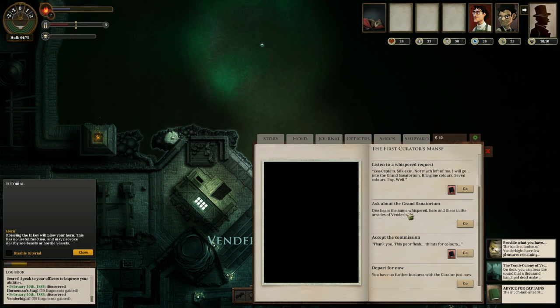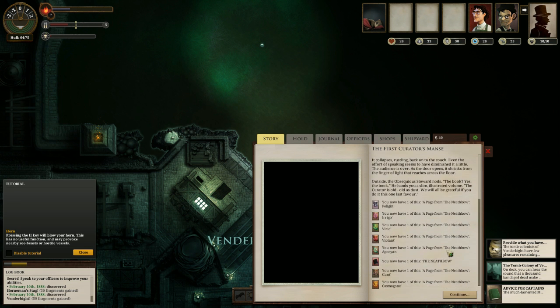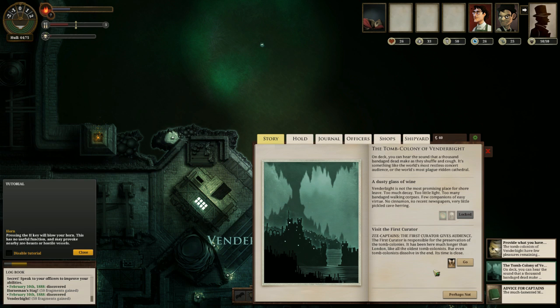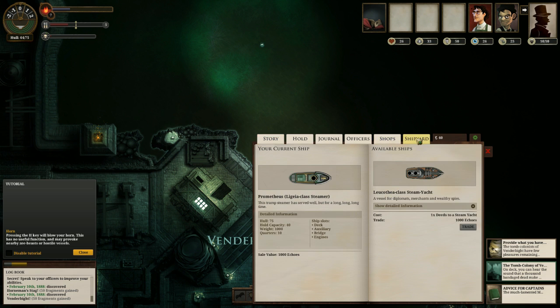We can take a commission — listen to his whispered request. He wants colours — seven colours. That's a gathering quest of some sort. We can accept that. 'It collapses, rustling back onto the couch. Thank you. This poor flesh thirsts for colours. Even the effort of speaking seems to have diminished it a little. The audience is over.' Outside, the obsequious steward — and obsequious means obedient or attentive to an excessive, servile degree. You have now learned a new word. We have education on this stream, sometimes.